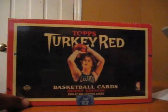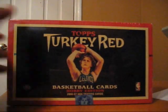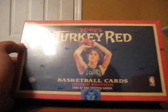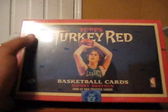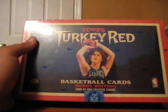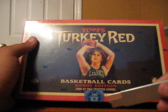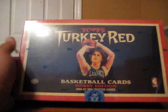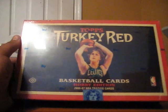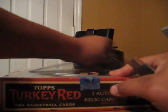Alright, 0607 Turkey Red. I actually picked it up pretty cheap from my card shop. It's either going to be a total waste of money or it'll be a big hit, because with this product, if you pull some low numbered cards, there are actually people on eBay going for the master set and they pay like crazy money. Like the crappiest printing plate will go for like 70 bucks. So hopefully I'll get anything low numbered or anything.